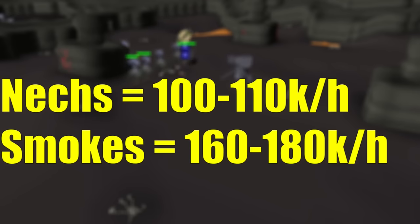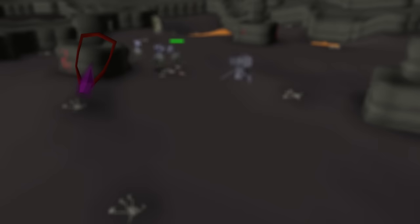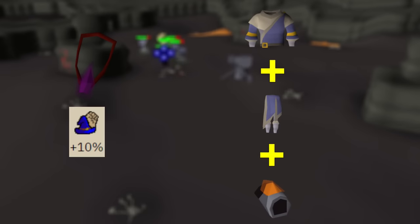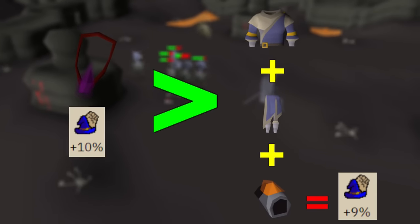Unfortunately, because we're an Iron Man, we don't have a cannon. However, even without a cannon, barraging these guys is still about 110k an hour. Not only that, but this 93 Slayer creature also drops the most powerful magic necklace in the game — the occult necklace. This necklace has a 10% magic strength buff. If you add up the ancestral robe top, bottom, and tormented bracelet — the best-in-slot mage pieces for those three slots — they have a total of 9% magic damage. This one necklace is better than all three of those combined.